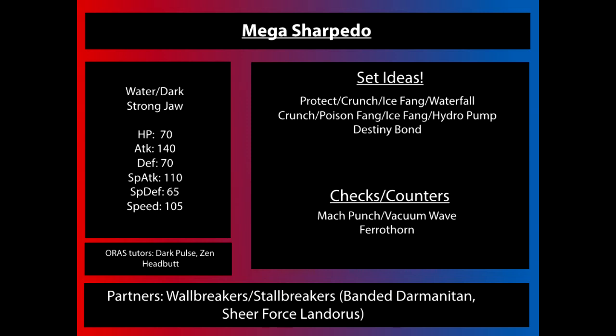Poison Fang is there purely for coverage against fairy types and grass types, but of course Ice Beam also hits those grass types, so you may not see that. You may see Zen Headbutt getting some usage just because fighting types are quite popular, but the unreliable accuracy is something to take into account. Dark Pulse is something you might see on those mixed sets, but Crunch getting that fantastic Strong Jaw boost on top of the base 140 attack is really hard to pass up.